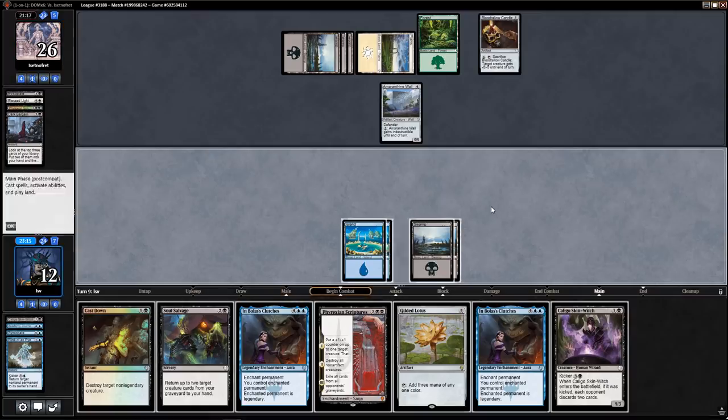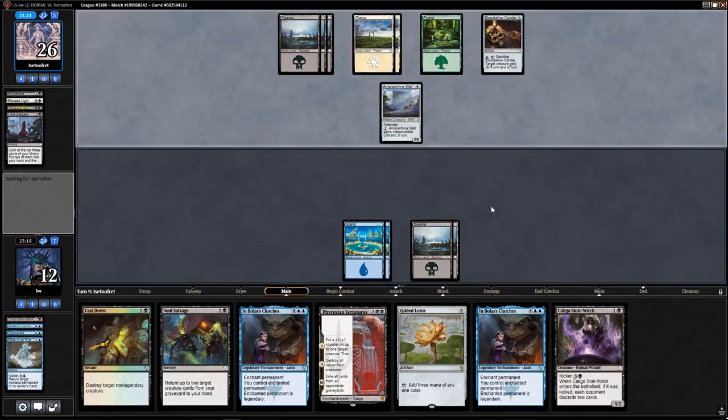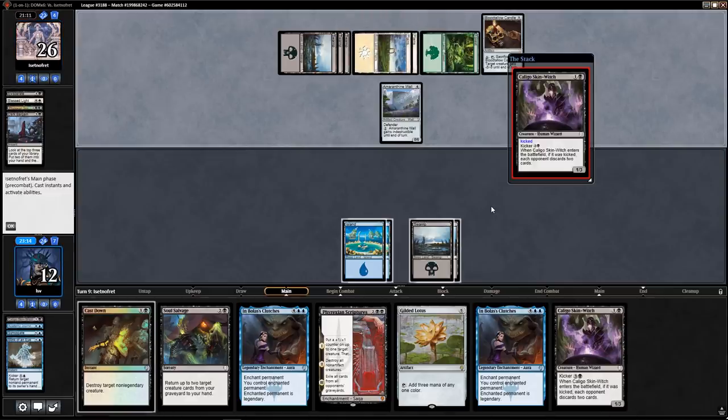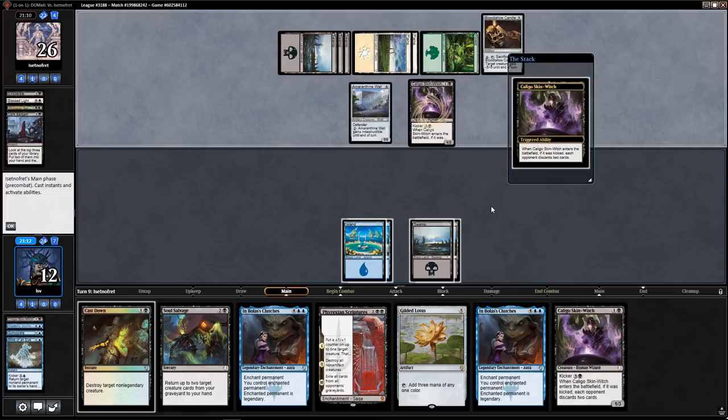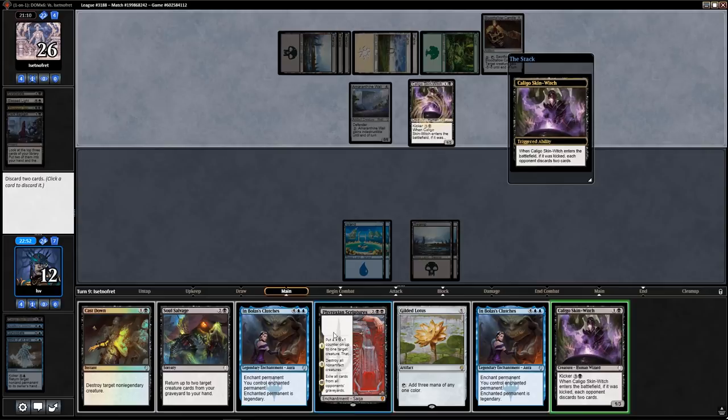What am I supposed to do here? If I cast Skin-Witch they don't have anything to block. If I cast Phyrexian Scriptures my opponent just won't play a creature for a turn. Hopefully this isn't legendary — yeah, that is annoying. I'll discard Cast Down, then I've got Clutches and Scriptures.